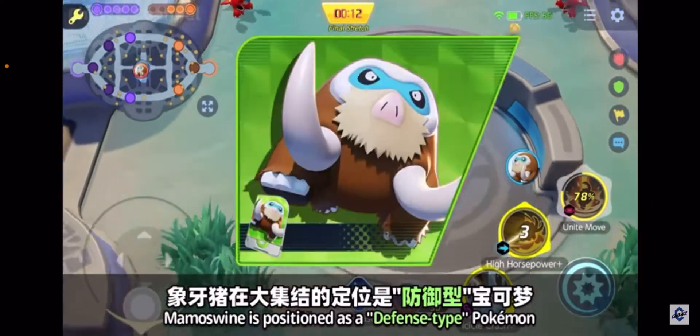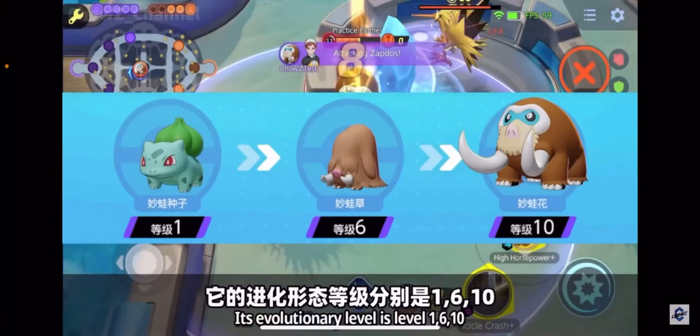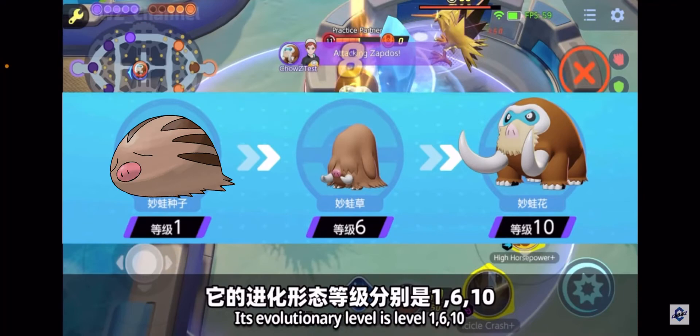Okay, so it's a defense type — we have a defender. The evolutionary levels are 1, 6, and 10, so obviously level 1 is going to be Swinub. Level 6 is a while to get to your second evolution.